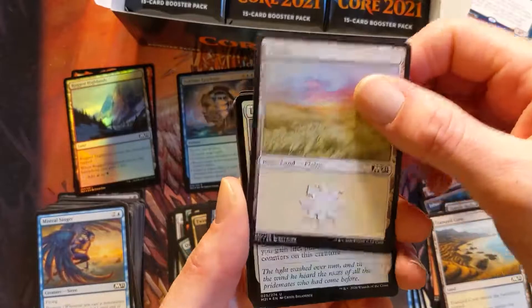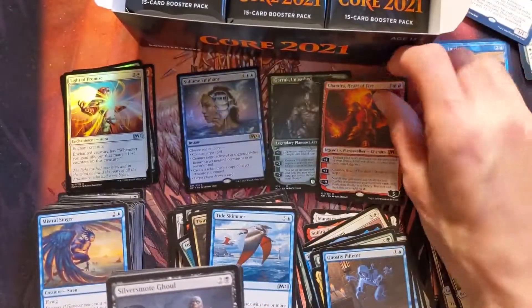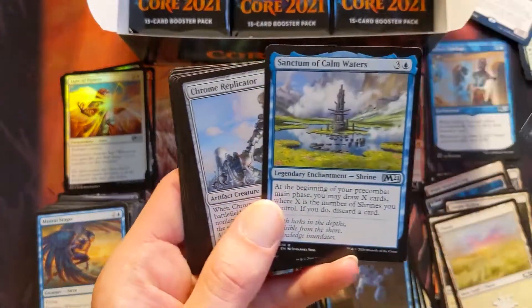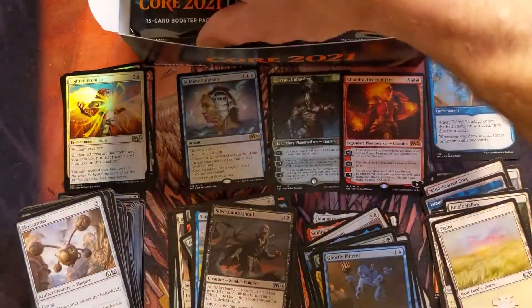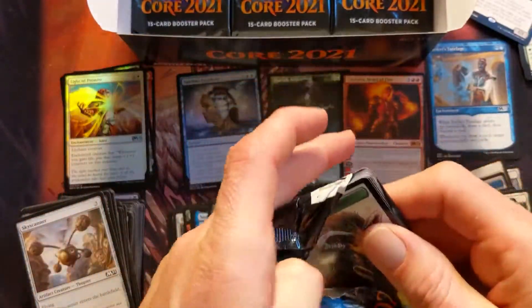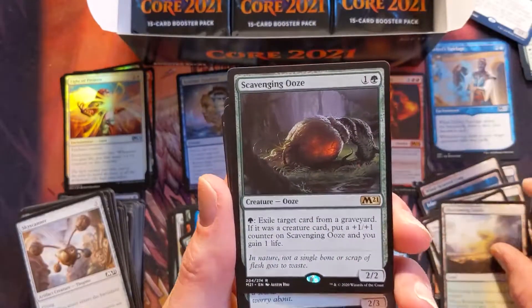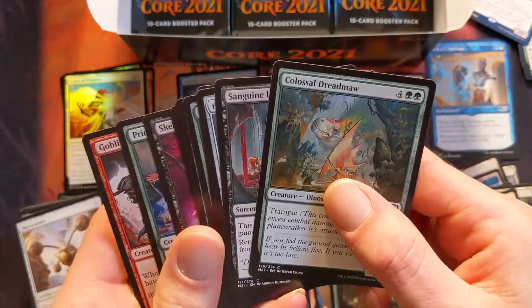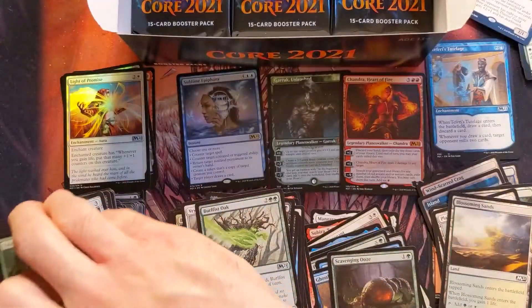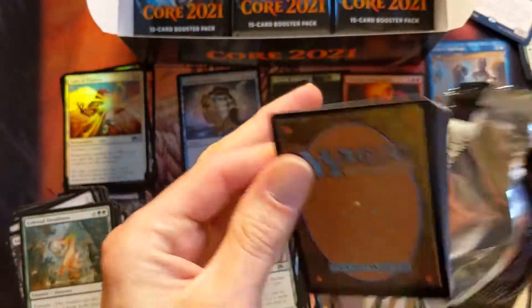Why do I keep opening them like this — they have pull tabs and I know they have pull tabs. Chandra, Heart of Fire — mythic! Two mythics in the box and both of them are planeswalkers, that's sick. That's pretty cool, and that's another one of the shrines — so all the shrines are uncommon. Scavenging Ooze is a great card, I'm so happy with the reprint. Colossal Dreadmaw coming back again. I really wish we had more of the reprints — where's the Ugin, where's the Zuzu?